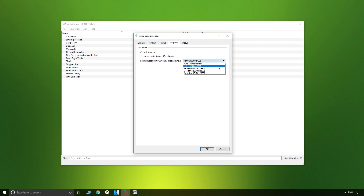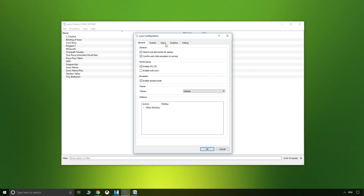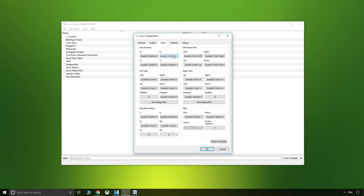You can play any working title in full screen by pressing F11 or upscaled to a higher resolution of up to four times native that of the Switch's 720p. The default controls are for keyboard, but if you prefer gamepad, you can easily map the buttons in the configuration menu.